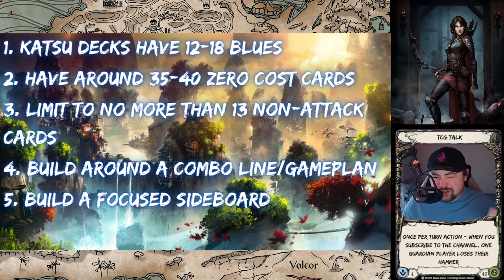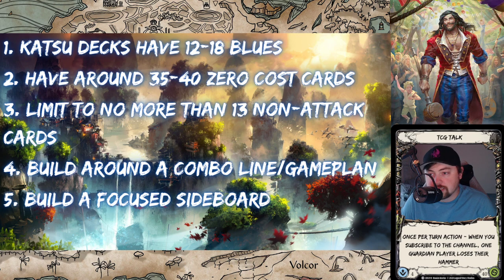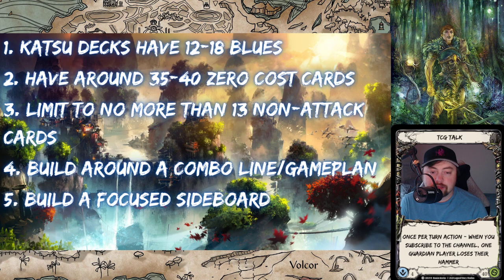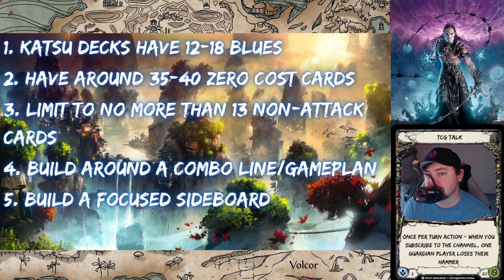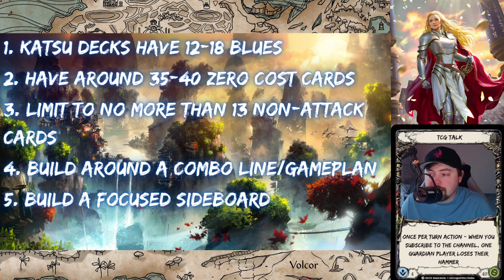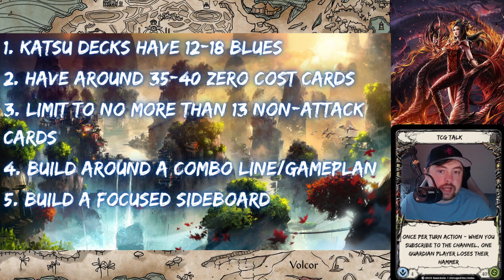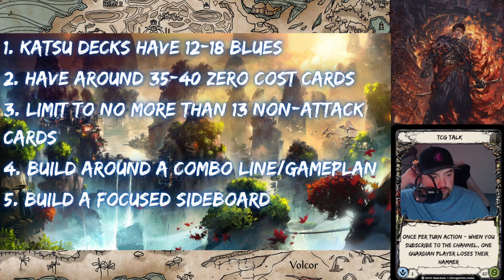Principle five: build a focused sideboard. Sideboarding is hard to discuss broadly because it changes every meta — my current sideboard is completely different from what it was in Monarch or Everfest. However, Katsu is a focused deck and can't support a lot of toolbox cards. Tech it for one or two matchups. Right now, about 80% of my sideboard is for Ranger and Guardian — my two hardest matchups — with Command and Conquer for Ranger, Reinforced Line and Sink Below for Guardian, plus Bonds of Ancestry and Mask of Pouncing Links. Then one card, Blazing Yori, for the mirror and Ninja.